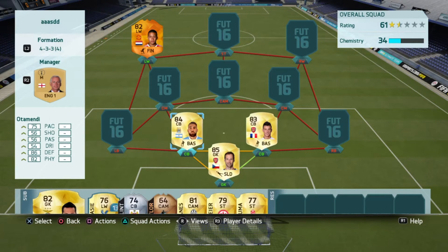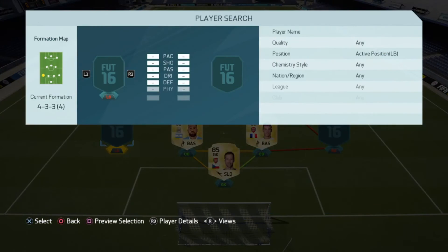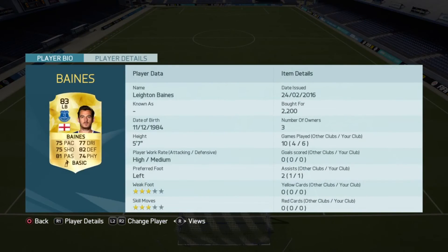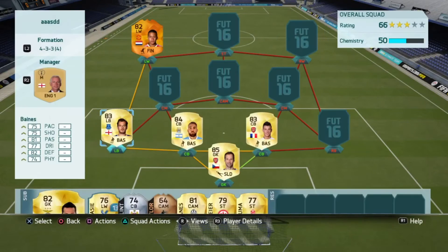Guys, down in the comment section below, if there's any other squad builders you'd like to see — a specific amount of coins, specific players, specific league — let me know. Left back was actually Leighton Baines. I always go between Leighton Baines and Azpilicueta, and I went with Baines this time and I'm so glad I did. He got me one assist: 75 pace, 75 shooting, 81 passing, 77 dribble, 82 defending, 74 physical — over 70 in all stats, which is really really nice.